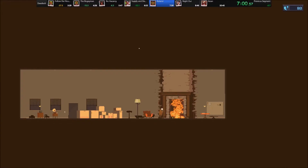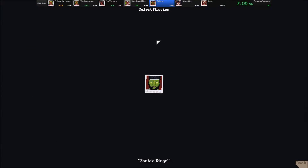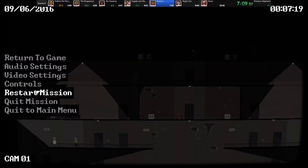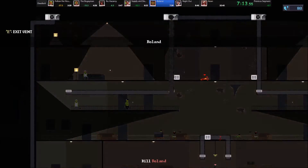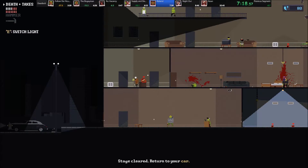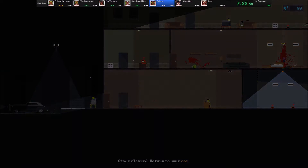Coming up here is actually another small glitch, but not a fun time-saving one — just one that makes the screen turn black for a bit. It has something to do with pausing and hitting restart at very exact timing. I don't know exactly what causes it, but it shows up a couple times in the run. Also, this is just about the most anticlimactic boss fight ever, because I've already finished off the big zombie guy right there, and that's it for the zombie levels.